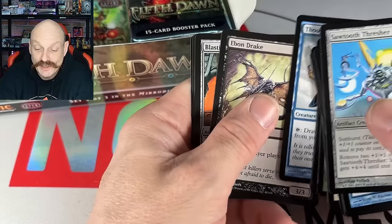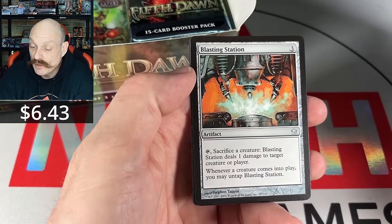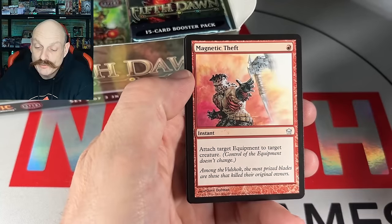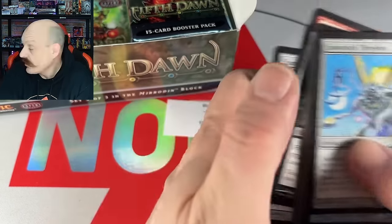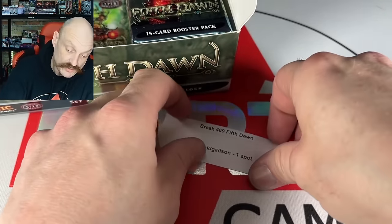How about a Foil Mana Geyser? That'd be nice. There's another Blasting Station. Magnet Thief. The Summoner's Egg — he's got himself an egg, you can imprint on that thing. It's no Egg McMuffin though.